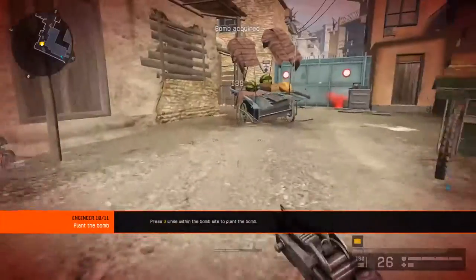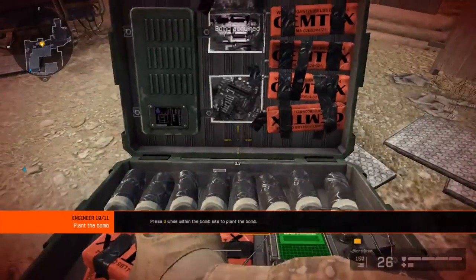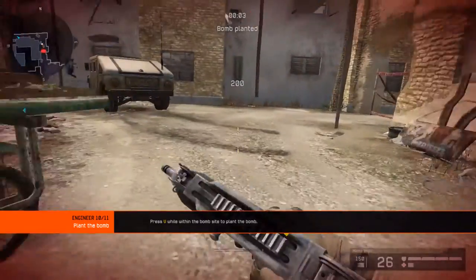Engineers operate bombs faster than any other class. Deploy the bomb at the checkpoint. Remove yourself from the blast zone.